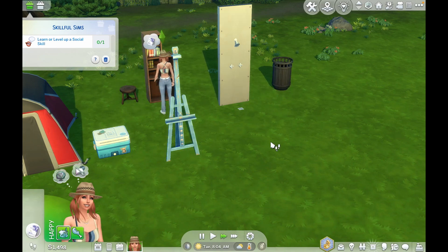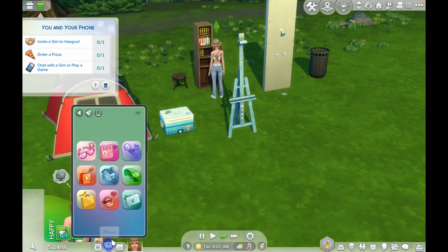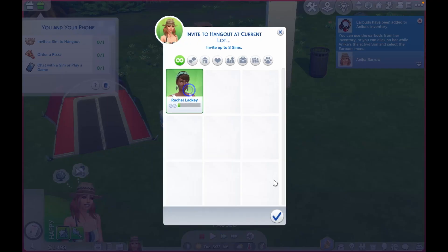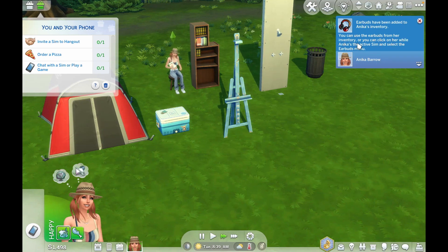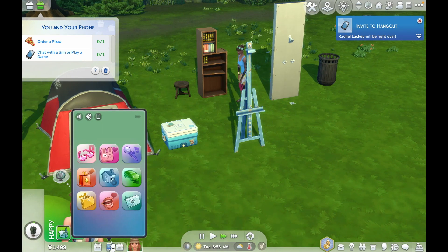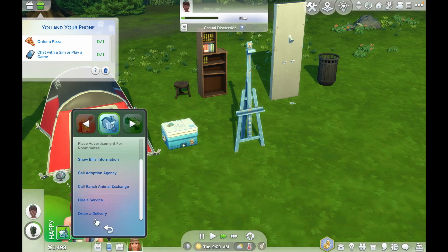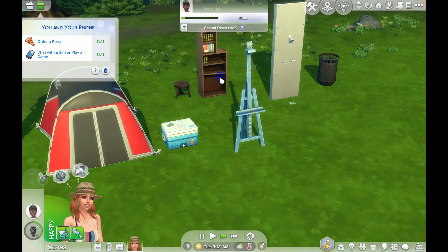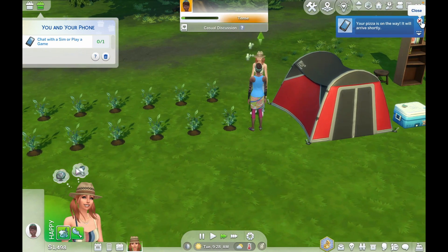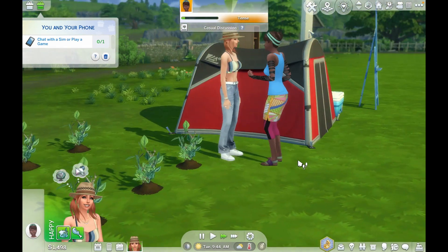Now we have 'you and your phone' — invite a sim to hang out, order pizza, and chat with a sim or play a game. So we're going to invite Rachel. We have some earbuds but I don't know why we can't sell those. Rachel is here — hi Rachel! I'm going to order a pizza. I've never done this interaction before, having my sim order a pizza — that's going to be cool.